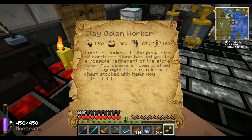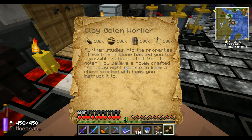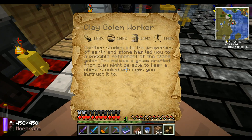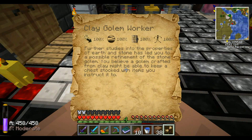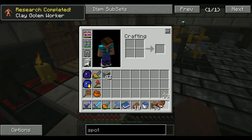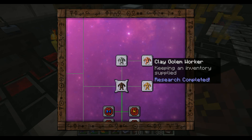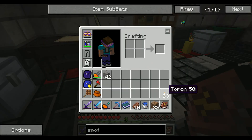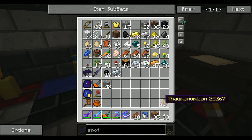Further studies from the properties of earth and stone has led you to a possible refinement of the stone golem. You believe a golem crafted from clay might be able to keep a chest stocked with items you instructed it to. Now I think there's another golem here — called a Tallow Golem. So let's go and get ourselves some tallow.